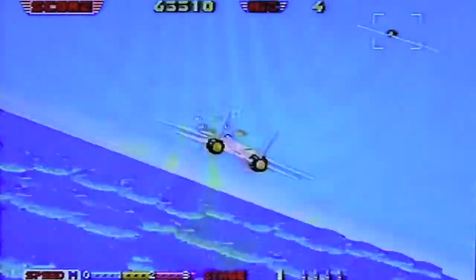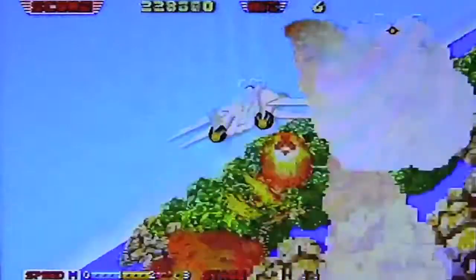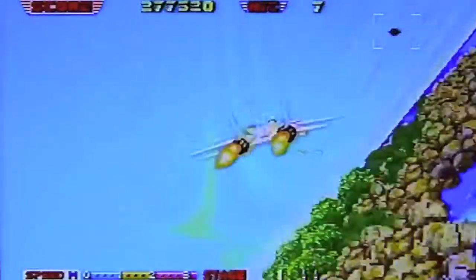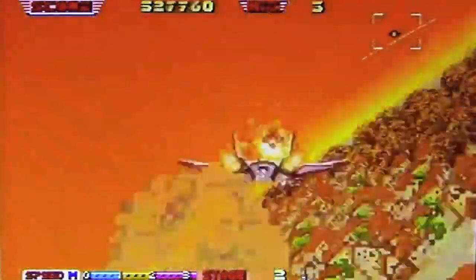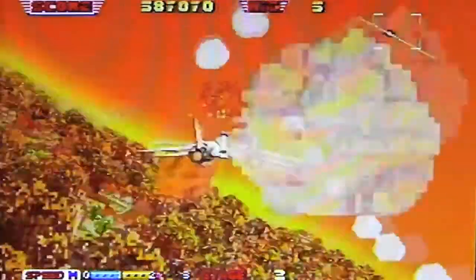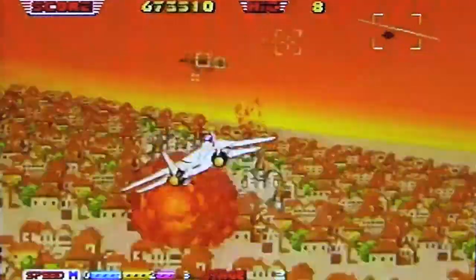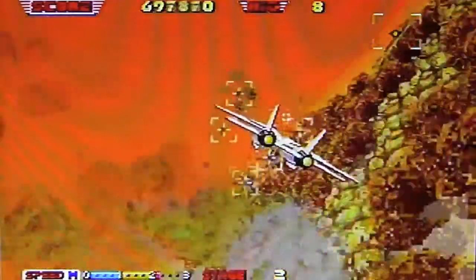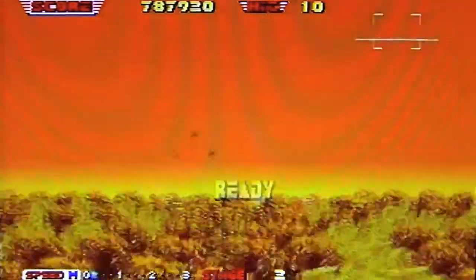There is an Afterburner 3 on the Mega CD, and it's not great. It's a bit like G-Lock, which was an arcade and Mega Drive game, but you play from inside the cockpit. You'd almost think with the Mega CD having all the sprite scaling that it'd look like a Core Design game like Soul Star, but it doesn't — it looks worse than the Mega Drive version and I don't know why. I know it was a launch game in Japan, and I've got that on import, but I don't remember if it came out in the UK. If it didn't, it's probably because it's not very good.